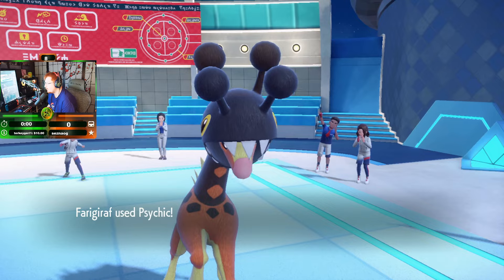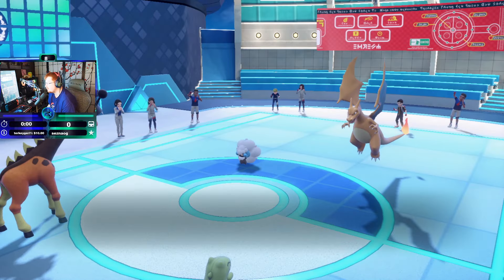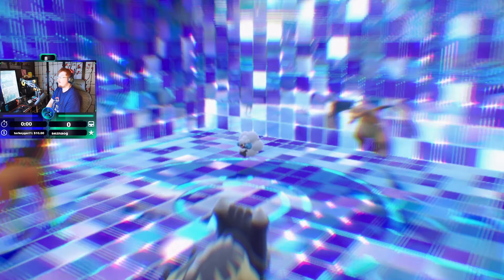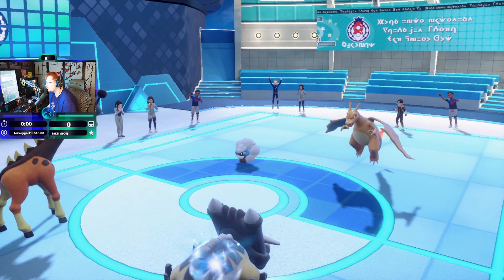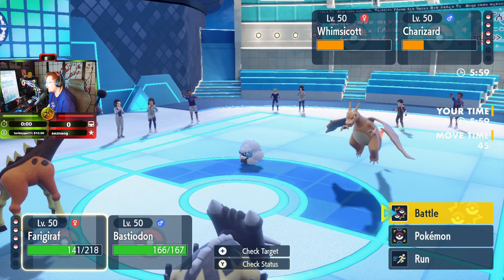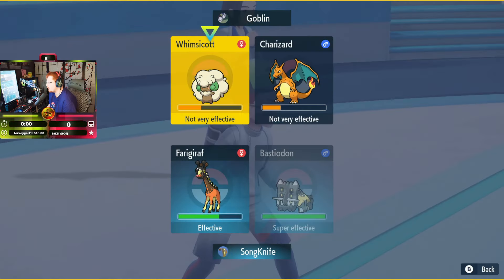Almost take out Charizard in one hit with a not-very-effective attack — not bad. Interesting to see if he goes for the Belly Drum here. I was worried about Whimsicott being sashed, but that is enough to get the Sub to fade. If we can just Dragon Terra here and lock it down — Tailwind, Trick Room, then Dragon Terra, Body Press Charizard.